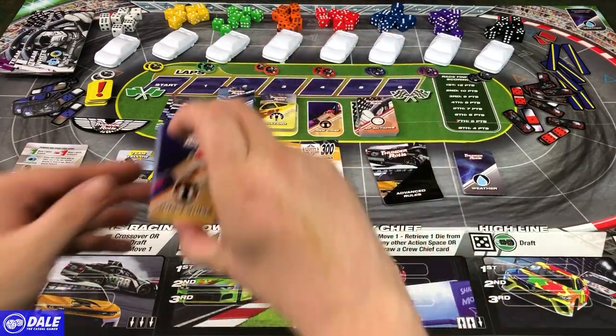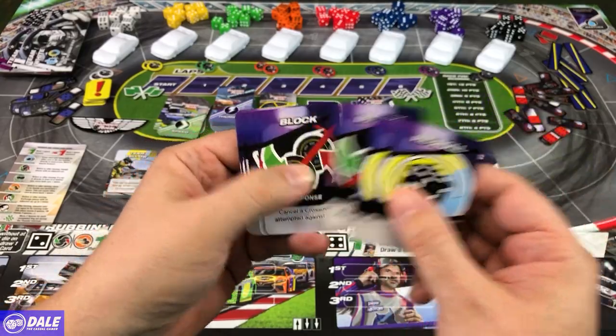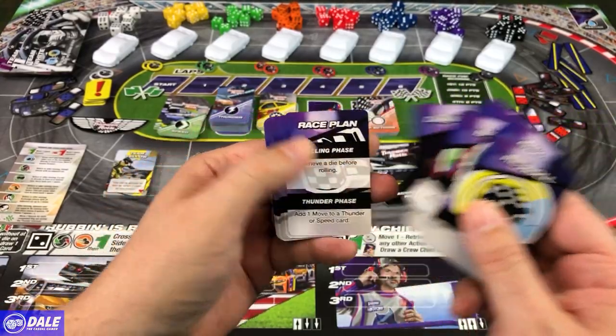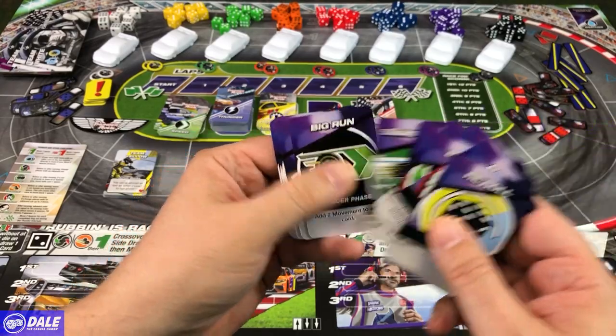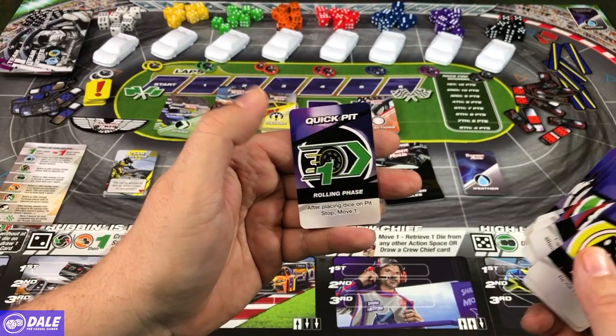Then we've got some crew chief cards — some different ways to re-roll, block, dialed in, slingshots, flipping a die, and a quick pit.